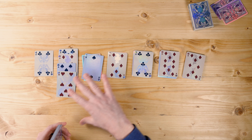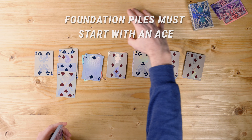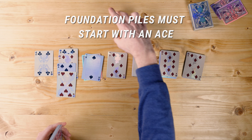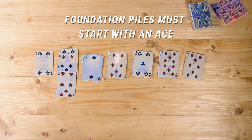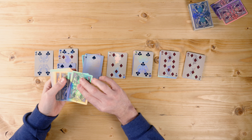You lose basically if you can't make any more moves — if you can't move any of your cards around on the table and also if you cannot build any cards up on your foundation piles. There have to be aces up there first, so we start with aces all the way up to king in each suit. Let's go ahead and start with our hand — we're going to do three cards at a time.